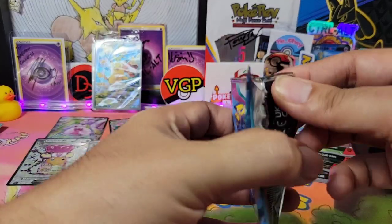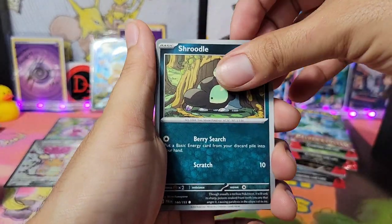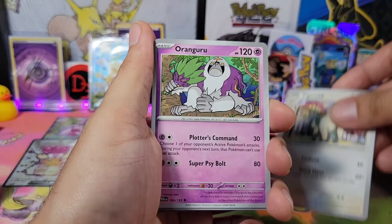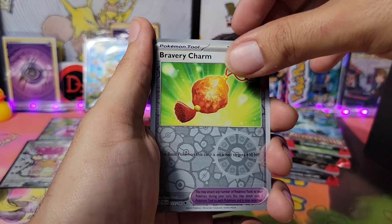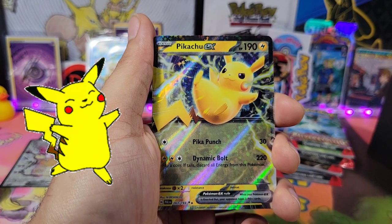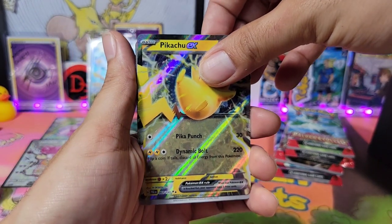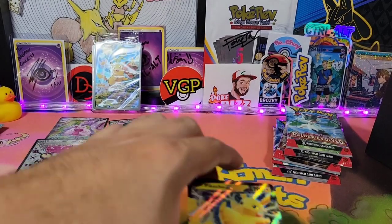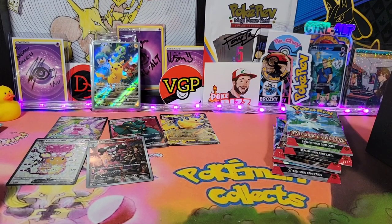Here we go — Shudo, Glimmet, Bramblin, Shinx, Farigiraf, Oranguru, Electrode, Snover, Rabsca. And we got an EX! We got the Pikachu EX — heck yeah, Pikachu EX! It's just energy on the other side. That is cool, I will take that for sure. Pikachu EX, welcome to the club.